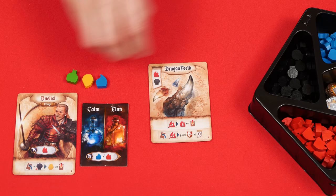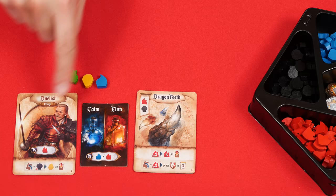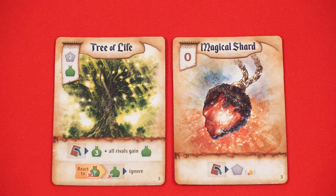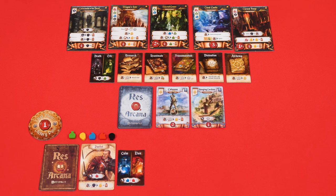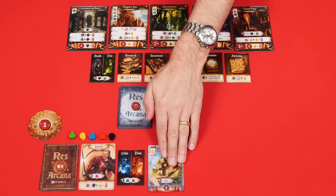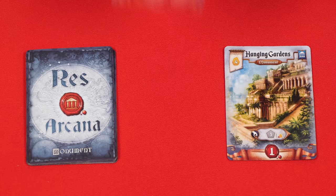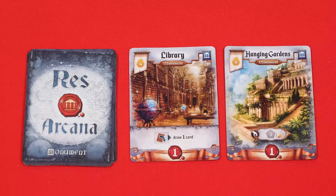Sometimes a cost will show the wild symbol meaning any type of essence, so for example you pay one green and then any two others — and in very rare cases there may be no cost to play a card at all. Another action you may take is to claim a monument or one of the places of power, putting it in front of you as a new component. All monuments cost four gold, so you pay to take either of the ones in the face-up display or the top one of the deck, replacing it immediately from the top of the deck if possible. The places of power are all face up on the table and to take one you just pay its cost and claim it.